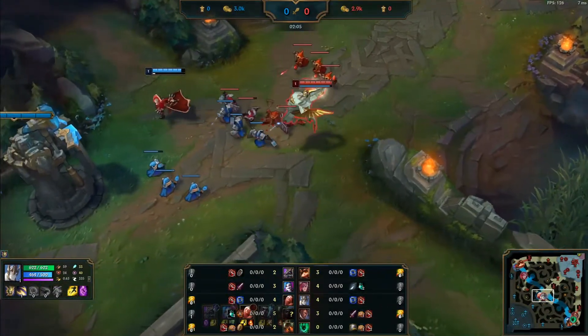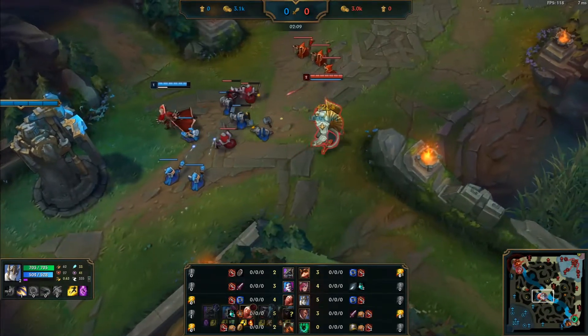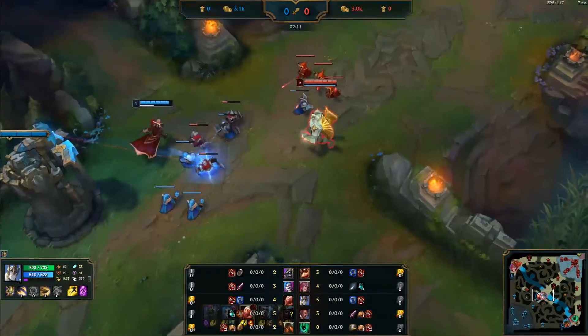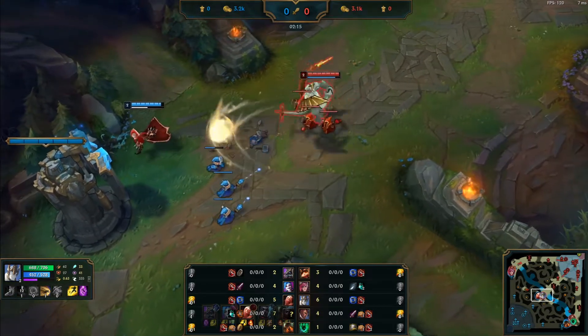Enemy caster minions are under the turret — it's awkward for melee champions to get them. So use your long range skill on them to push this wave. But not like that.